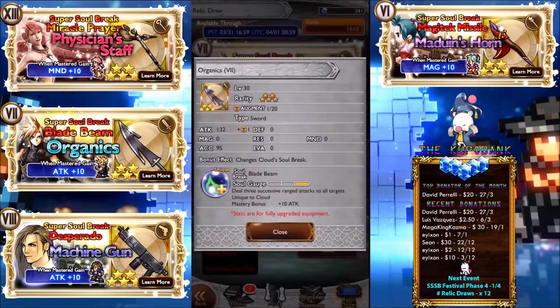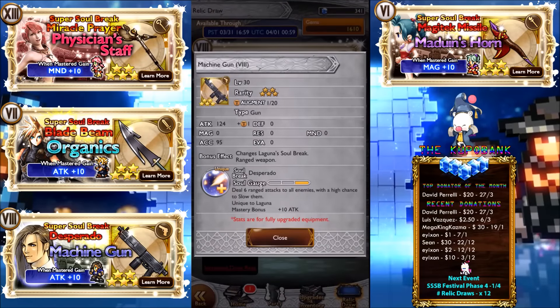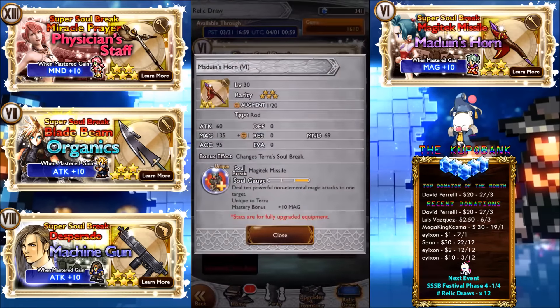Organics makes a return — to me it's not that good, about average, 132 attack. Then the Machine Gun: deal three successive ranged attacks to all targets. I really like this one — the high chance to slow is 100%, so that's a very high chance. 124 attack is beautiful for a gun. Only problem is Laguna doesn't hit his level 80 cap for a while.